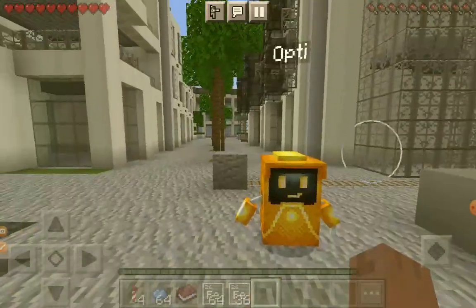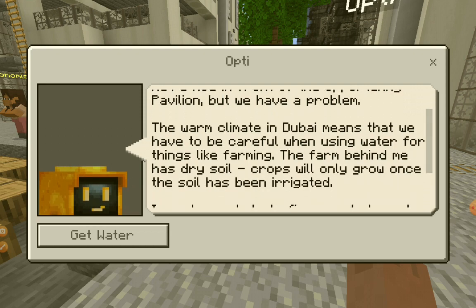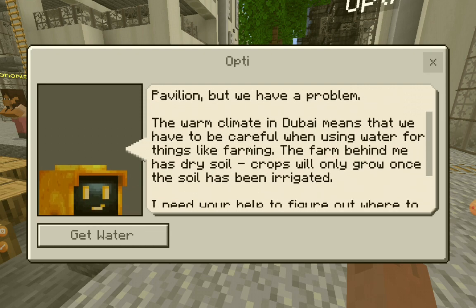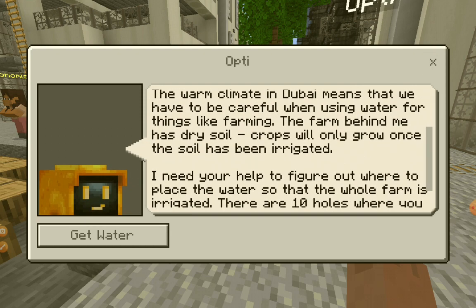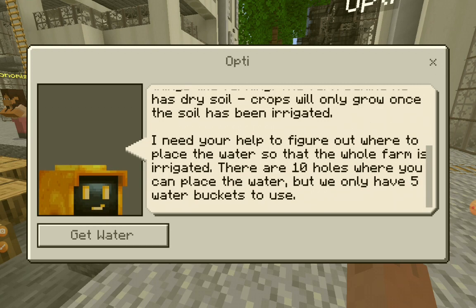Oh look, we have Opti again! I hope you enjoyed the ride. We're now in front of the opportunity pavilion, but we have a problem. The warm climate in Dubai means we have to be careful when using water for things like farming. The farm behind me has dry soil — crops will only grow once the soil has been irrigated. I need your help to figure out where to place the water so that the whole farm is irrigated.